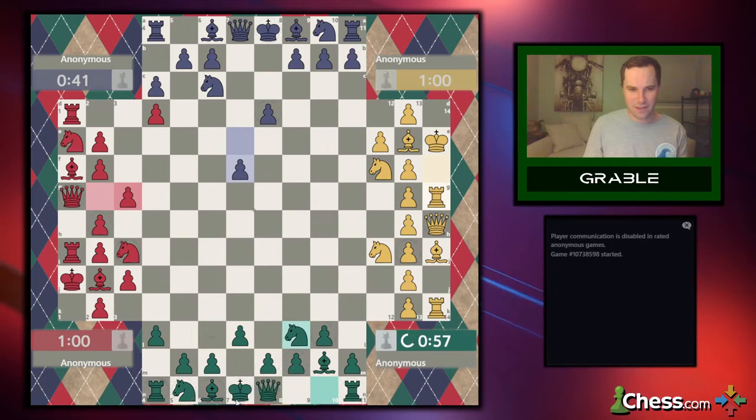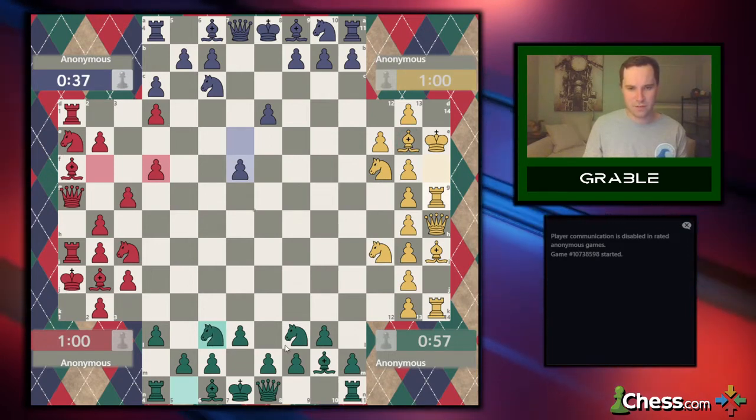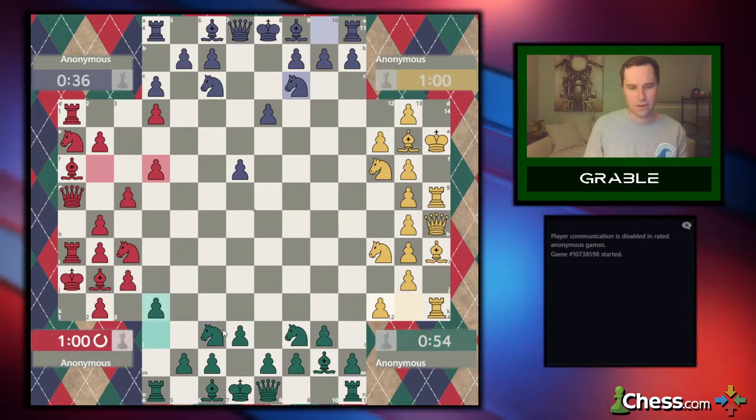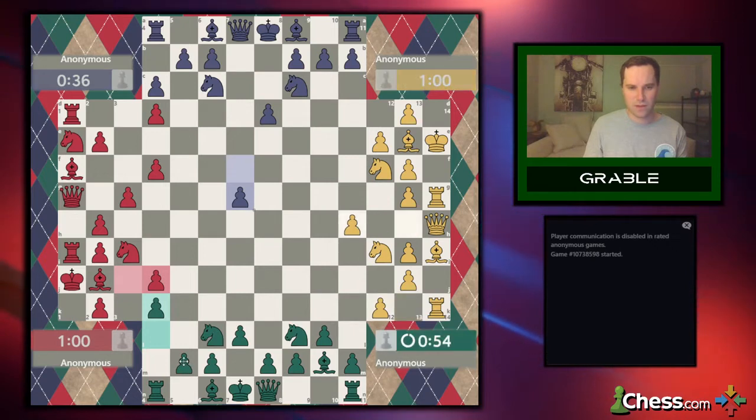I want to get some pressure on this king side over here now that red is castled. I do want to watch out for that bishop on the diagonal. Do I push here? Push, takes, takes, takes, takes. Let's try to pry open the activity that red has.